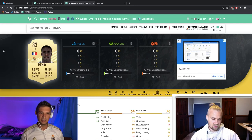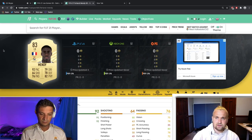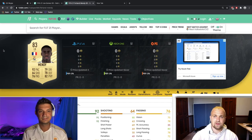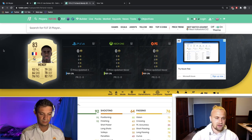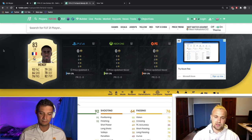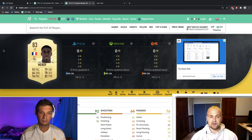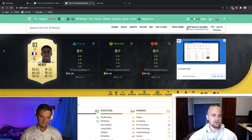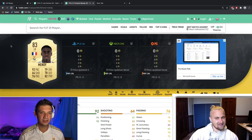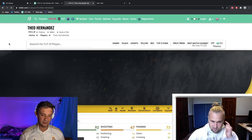You can't share certain investments with 10,000 to 20,000 people or it disrupts the market — that's why exclusive services exist. Looking at Ferland Mendy right now — he was upgraded to 83 and we already know how overpowered he was last year. I can see him being 90 to 100k, which sounds insane but he got a plus-three rating bump and will be packed even less. Theo Hernandez has somewhat similar stats but is in a worse league — I could see him hovering around 15 to 20k.